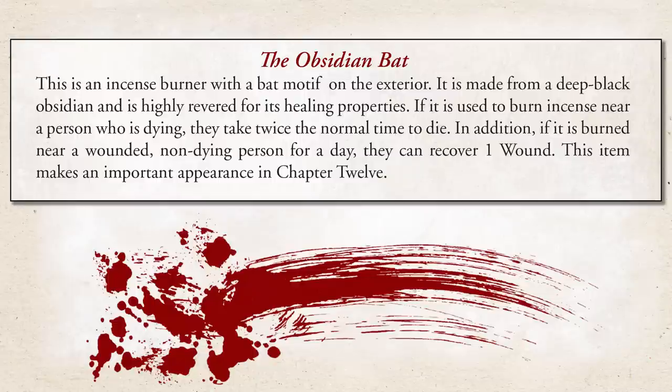Any player characters injured along the way might attempt to use the Obsidian Bat to heal themselves — because that's what the Obsidian Bat does — which would be a surefire way of discovering that what they're carrying is really a poison bomb. I am both ashamed and grateful it didn't even occur to us that we could use the bat to heal ourselves.